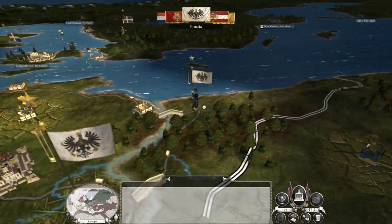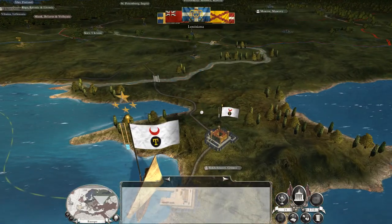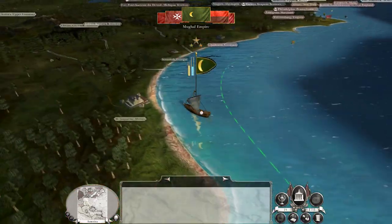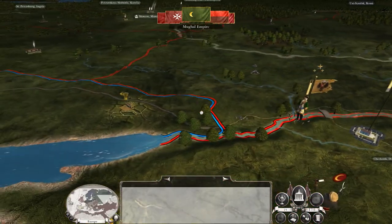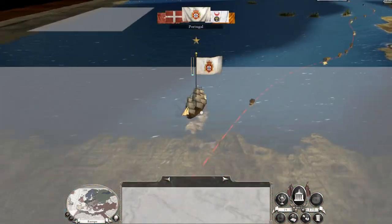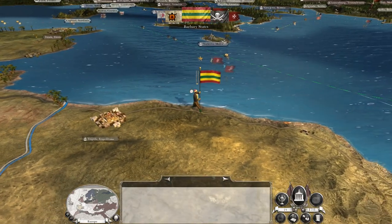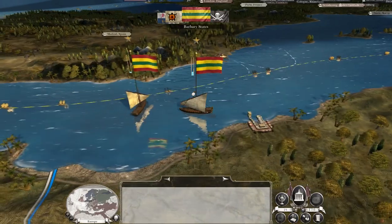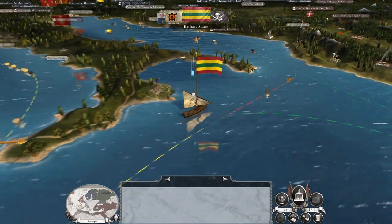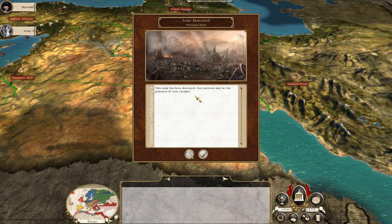Here we've got Prussia gathering strength in Northern Europe, so we really, really need to have quite a big win. The Mughal forces have landed in the Americas, and we really do need some decisive battles against the Austrians - or, in tandem with, development of an even bigger navy, potentially even something like capturing Malta as a forward base to keep hostile elements away from our shores.